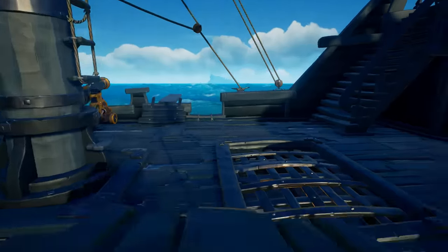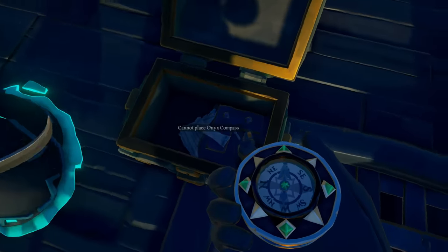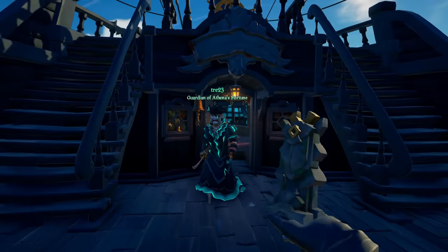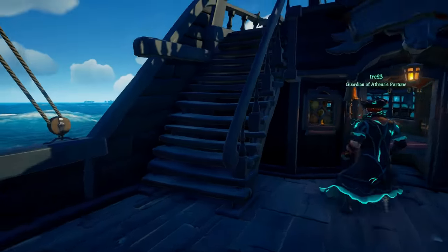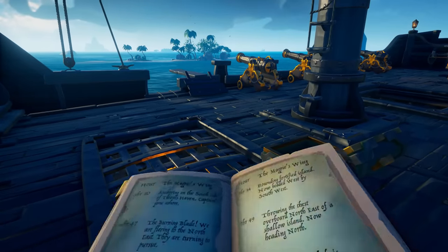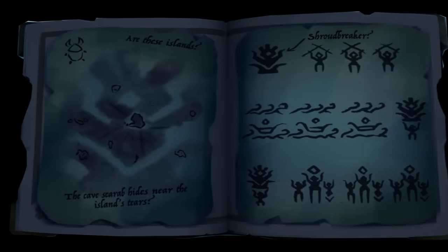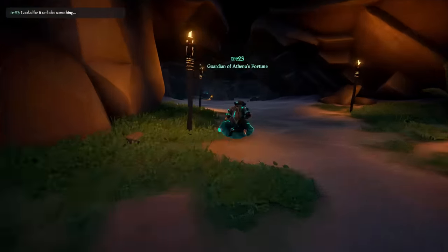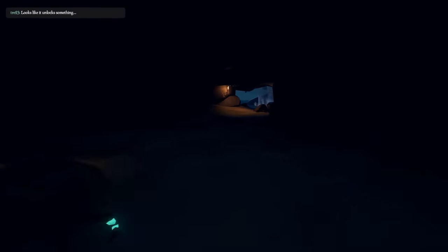Moving on to the fourth step — you are now officially halfway through the quest. Bring the chest to your ship, then open it. Once you open the chest, pick up the pages and read the new entry that has been added to your journal. The new entry will have two pages. On the left hand page, you will see an island surrounded by some little islands. Head to that island in the middle of the left hand page. For me, they have been either Devil's Ridge or Crook's Hollow — they are not too far away from where you pick up the ancient chest, so don't worry about that.